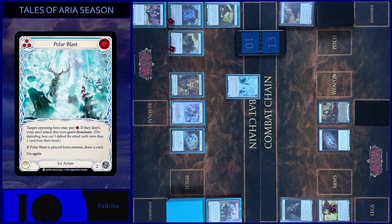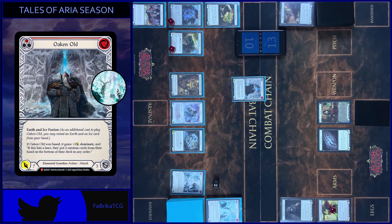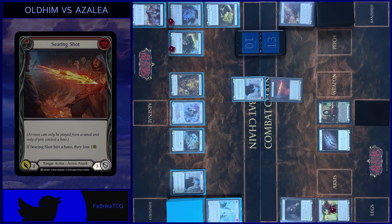I start my turn with Polar Blast, pay 2 floating. Pay 1 or my next attack gains Dominate. Your next attack gains Dominate. Draw a card. Claw this action. And I play Oak and Alt, pay 3. 7 with Dominate. Block 3. No reactions. Take 4.